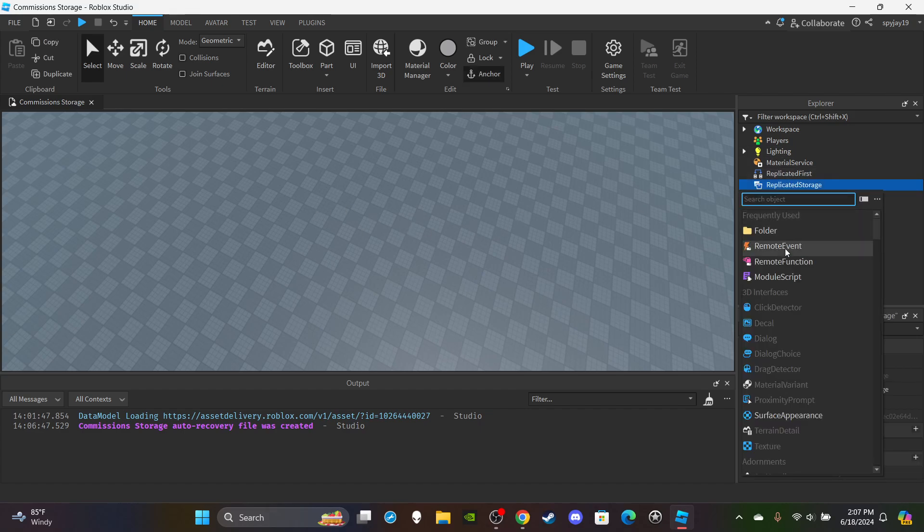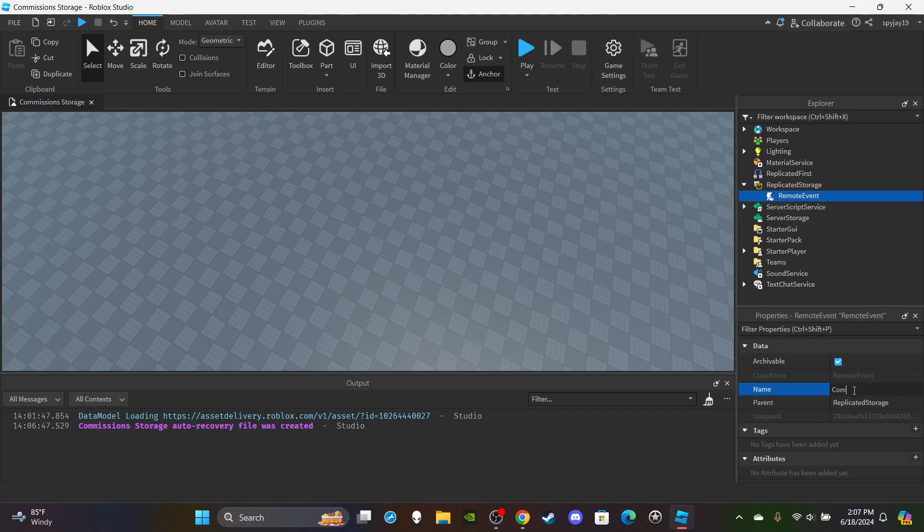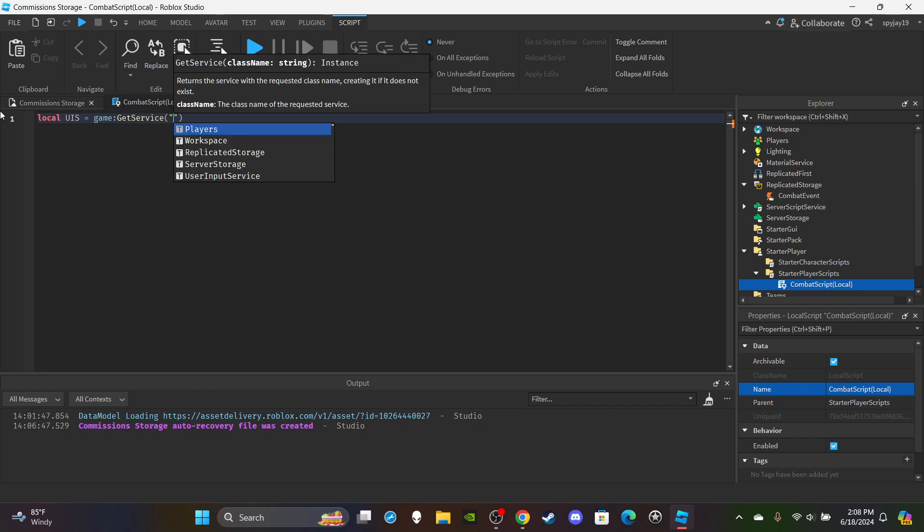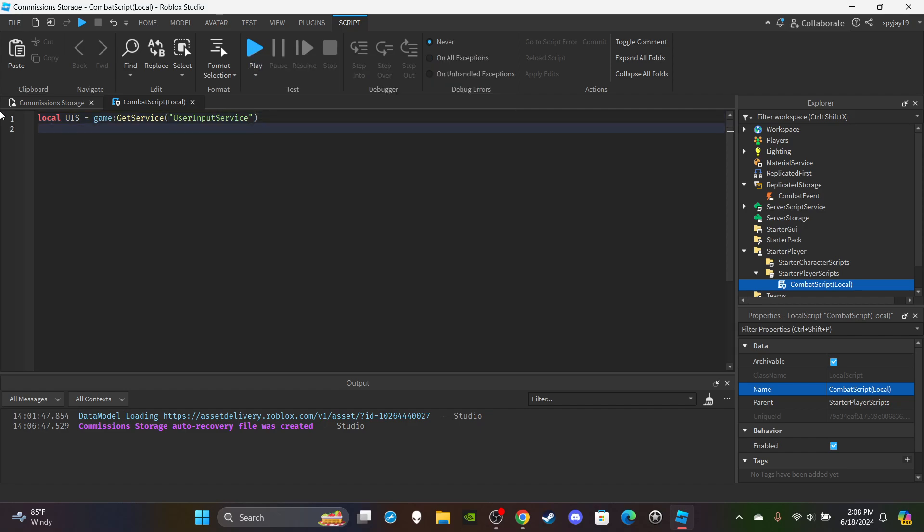Let's create a RemoteEvent inside ReplicatedStorage — click the plus icon and rename it to CombatEvent. Then open StarterPlayer, insert a LocalScript, and rename it to CombatScript (with 'Local' in parentheses). We need to create a basic M1 system to test the passives. Create two variables: 'local UIS = game:GetService("UserInputService")' and 'local CombatEvent = game.ReplicatedStorage:WaitForChild("CombatEvent")'.